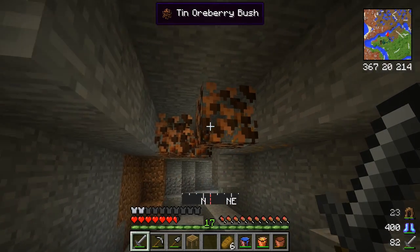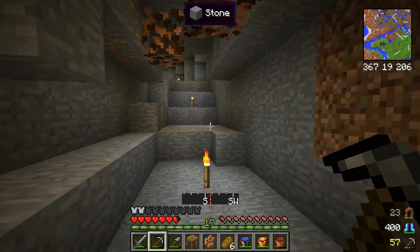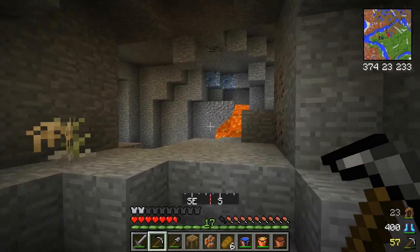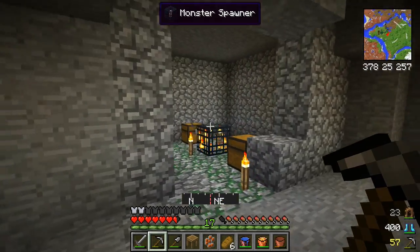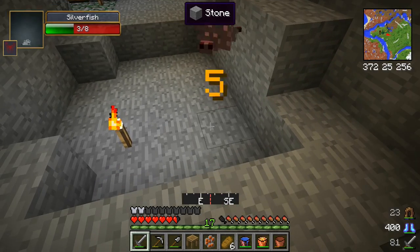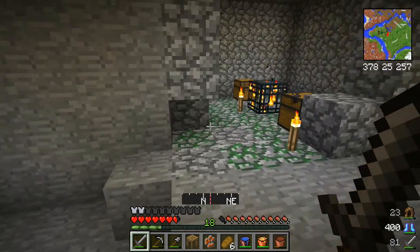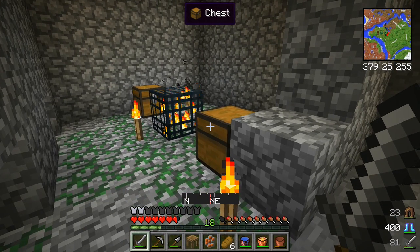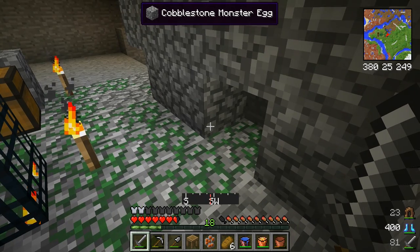I came down here and found these ore bushes on the roof, found this Sunstone ore, came down, realized there was nothing that way, then decided to go this way. This is an actual opening up to another area but I didn't want stuff falling on my head, so I came around this way and found — oh, silver — a silverfish spawner. I wanted to wait to see what was in these chests until you guys got here.